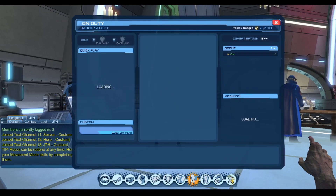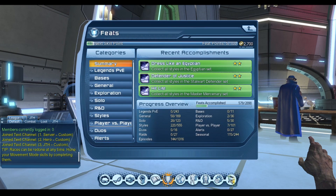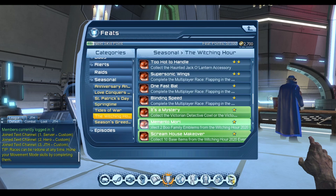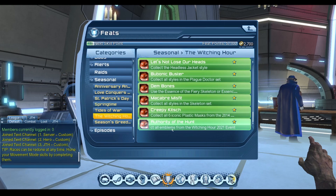Let's look at the feats. The Witching Hour feats — I collected all emblems from the Witching Hour event of 2021. The feat for that is Authority of the Hunt.